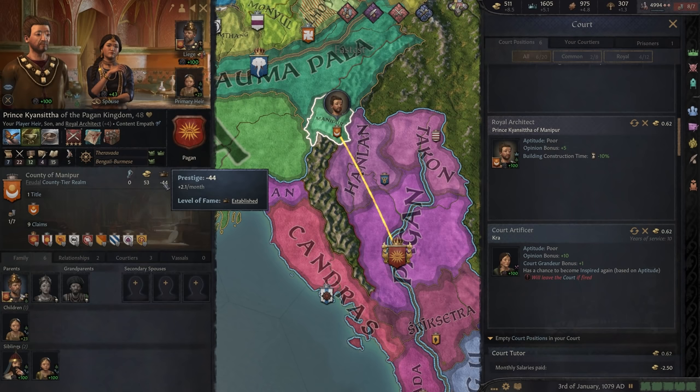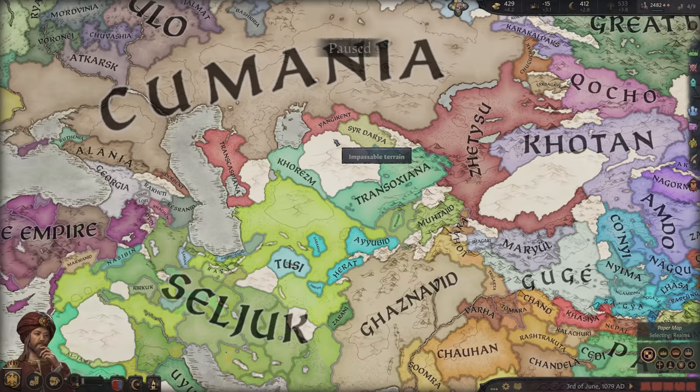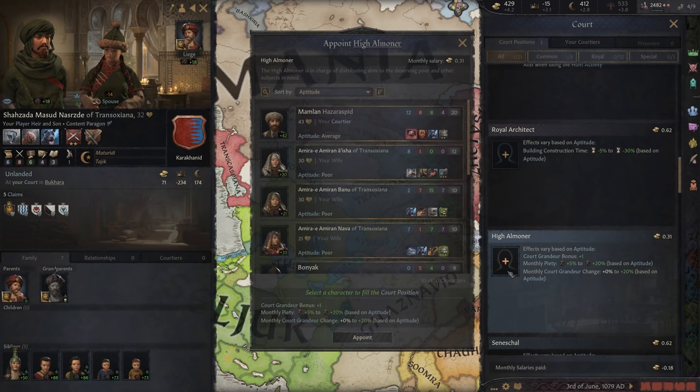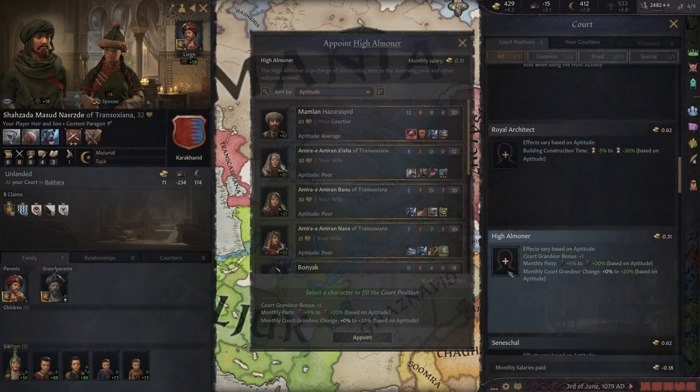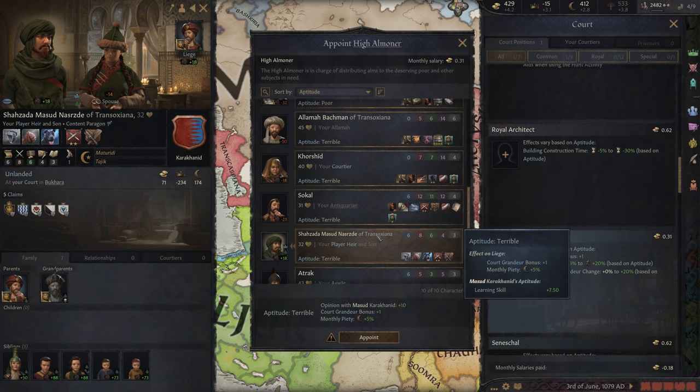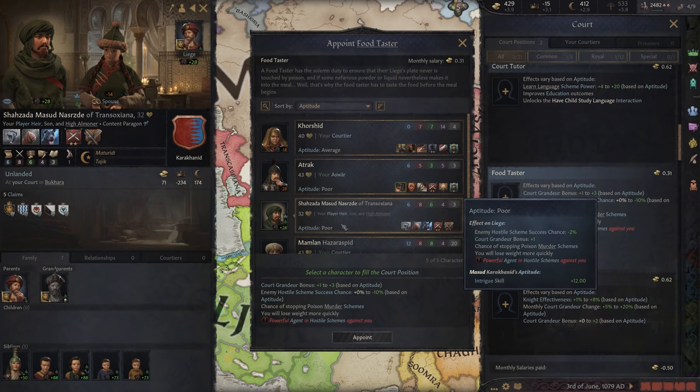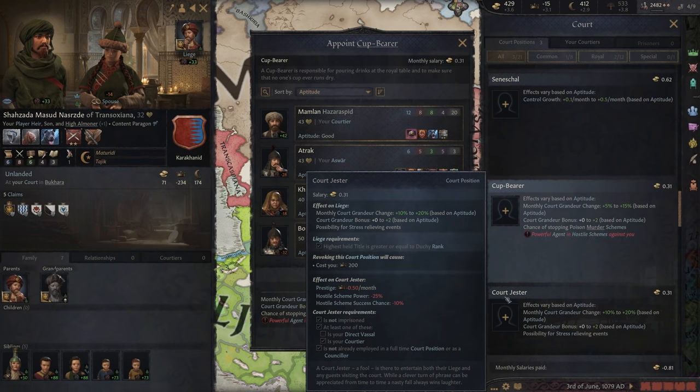If you don't want to give your heir a landed title, you can keep them in your court and assign them many of the court titles that give prestige — pretty much all of them outside of the court jester. You can assign multiple titles to the same person and really stack that prestige gain, but you're also adding to the salaries you have to pay. Be wary about aptitude too — you don't want an inept food taster, because your heir might get you killed in an assassination attempt.